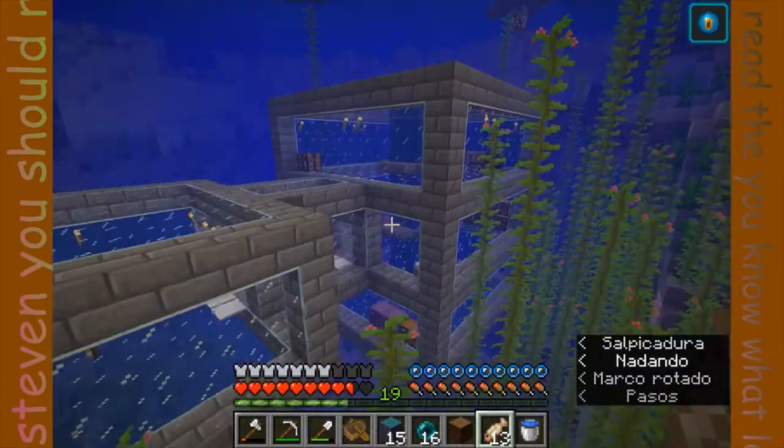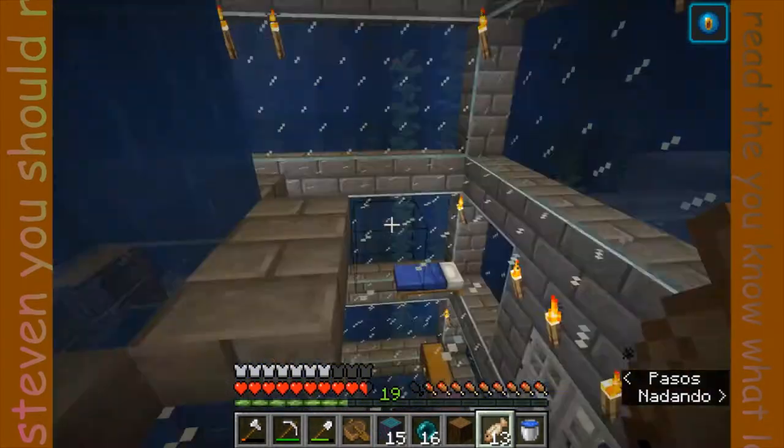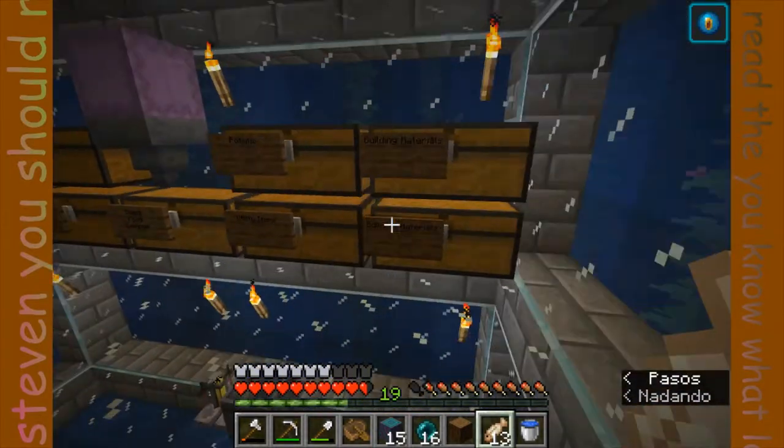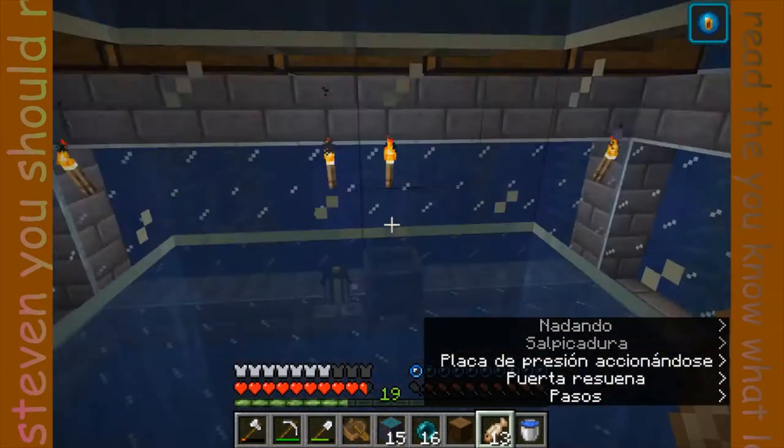So here is Gavin's old base. It's underwater, which is pretty cool, but a lot of dolphins like to die here. Heels has a base further out — it's like a tunnel, but it's not shown in this video and it's pretty irrelevant for now.